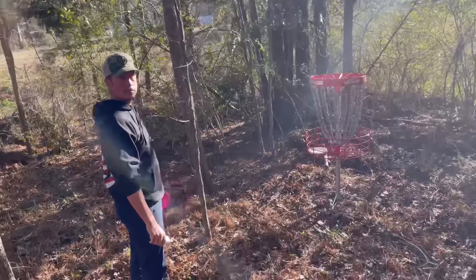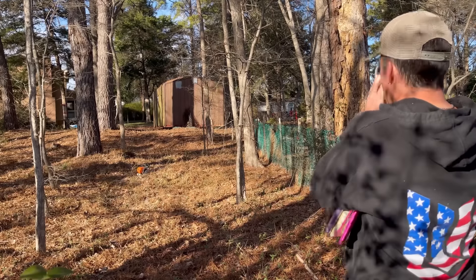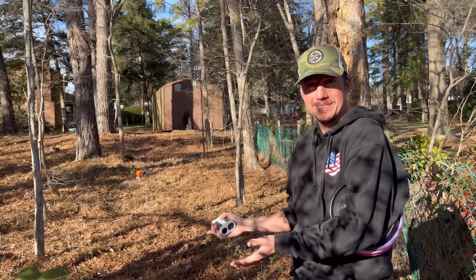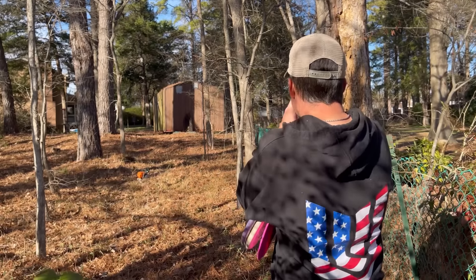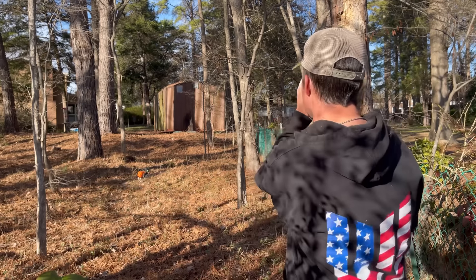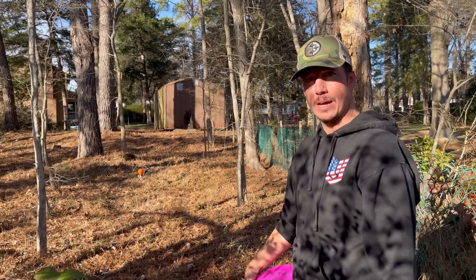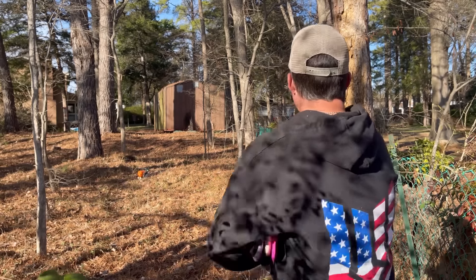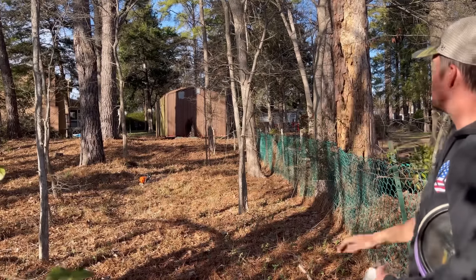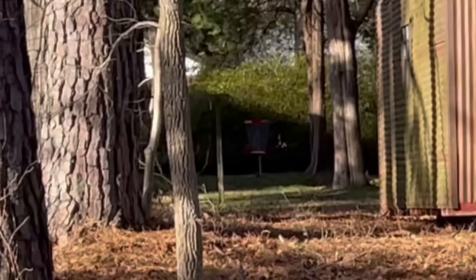Hole six, the final hole. I think it's a toss-up for signature hole between hole three and this one — it depends on how many dents we put in the shed. This is sitting right at 200 feet, uphill, sloping eight feet up — so it probably plays 220 to 250. There's also a property line on the right which is OB, and there is a blackberry bush wall/fence where the blackberries can go in — so that's kind of blocking you. Pretty cool.